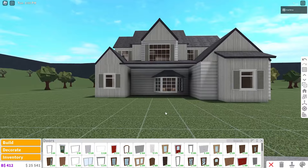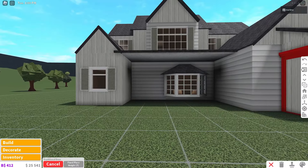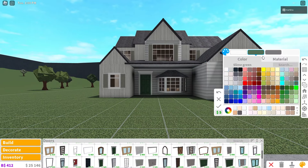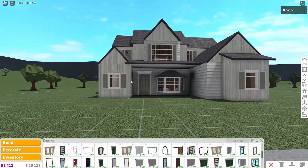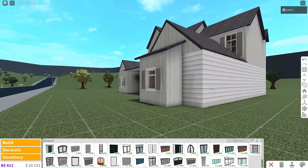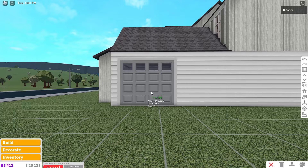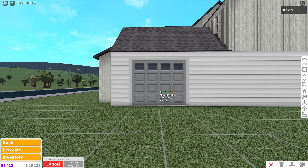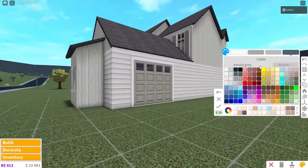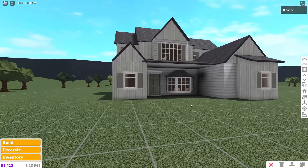For the front door, let's use a traditional door — it's pretty affordable and really nice, pretty detailed. Color it white with cloudy gray — very subtle autumn colors. For the garage over here on the sidewall, the traditional garage door matches the front door, which is kind of cool. The garage is so spacious. Color it the same basically. All the windows and doors are now placed!